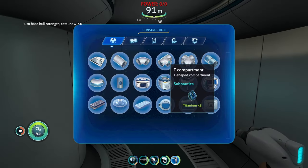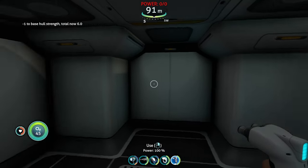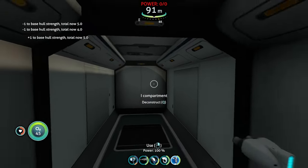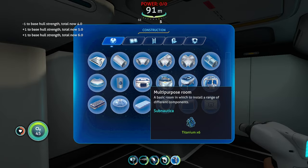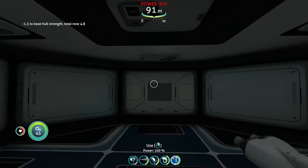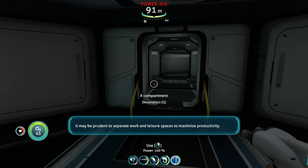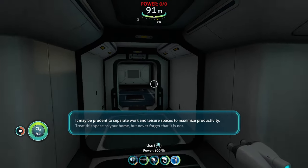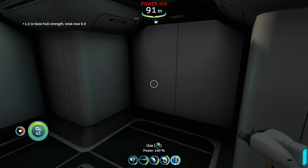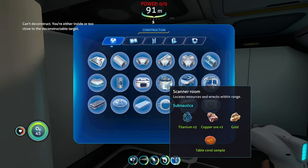What you're going to want to do is use different types of rooms like the X compartment, so you can have mini rooms with space to go left, right, and in the middle. Use those as a substitute until you get the multipurpose room, because once you get the multipurpose room it's going to change the entire layout of your base — it gives you a lot more room to put stuff in and move around. Until then, you'll mainly want to use the X and T compartments for storage and to make bigger rooms.